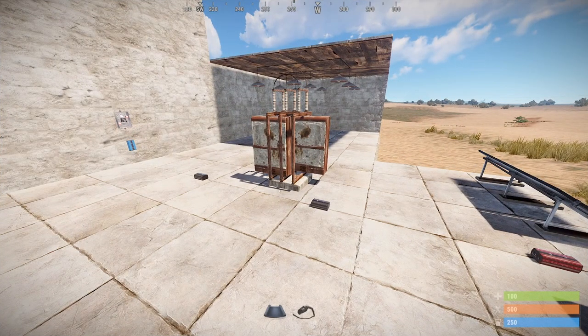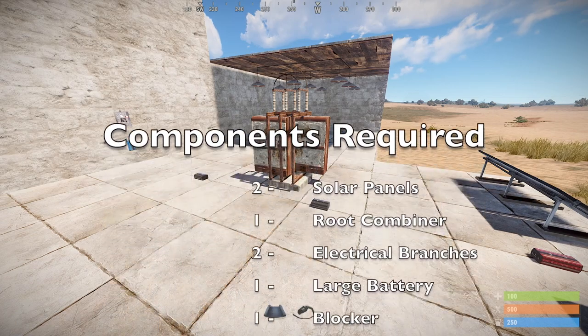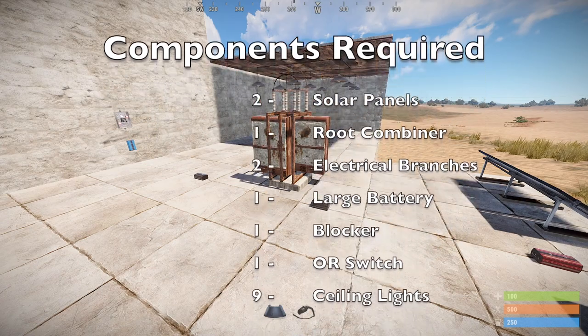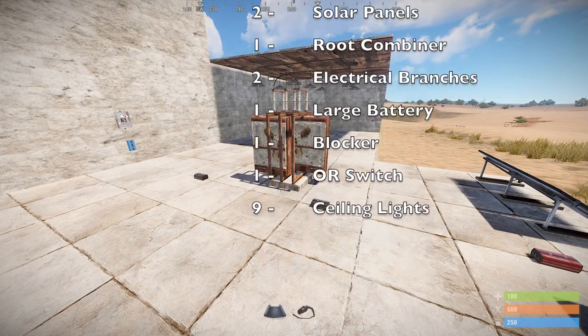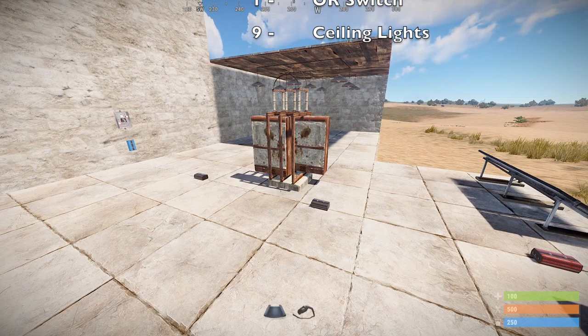If you want to copy this design on a build server, you'll need two solar panels, a root combiner, two electrical branches, a battery of some type — I've gone with a large here — a blocker, an ore switch, and then of course whatever components you want for power draw. I've used nine lights here. This is a very simple circuit, there's really not much to it. The most complicated part is just working out a couple of numbers, which I'll go through at the end.